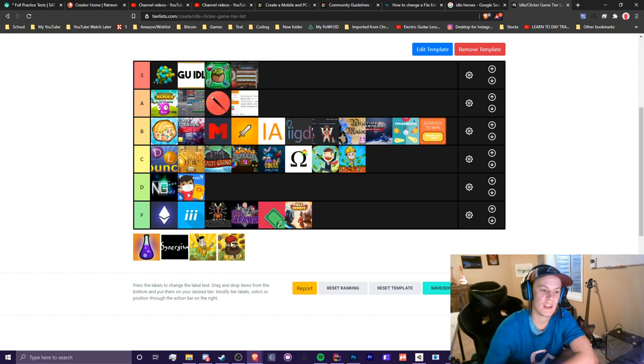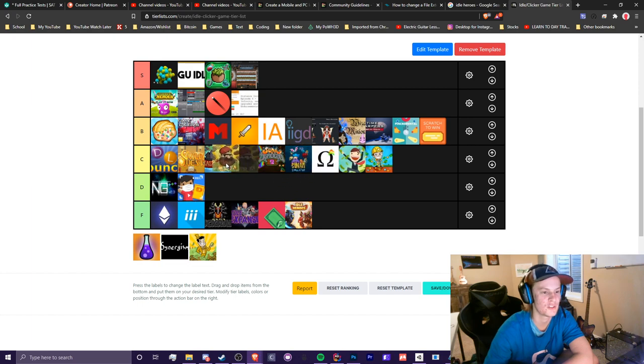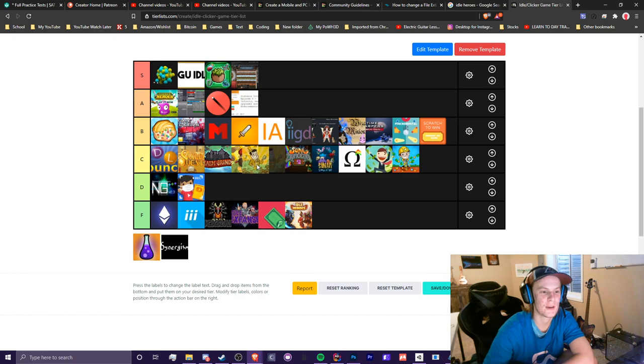Adventure Communist — this one is such a pay to win, so I've got to give this a C. I really liked how this game played out, but it was so annoying to rank up every single day and do the same thing over and over again — extremely repetitive, and just a money fest. Same thing goes for Adventure Capitalist — the game is a lot faster than it used to be, but it's not unique anymore. All they care about is events now, and it's just very boring because I've completed the game. I'm going to give Adventure Capitalist a C tier as well.